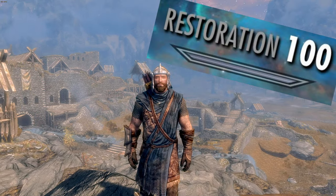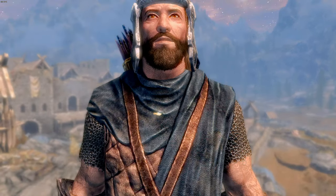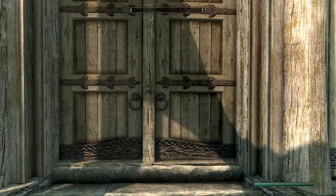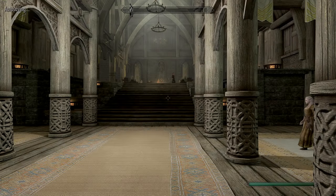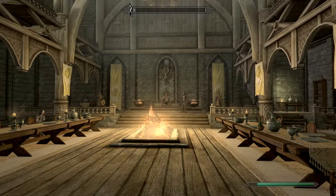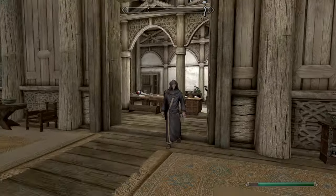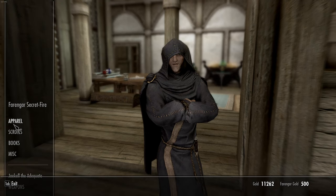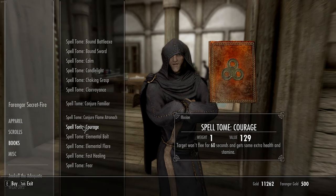So you want to level up Restoration? Well, that's good because I'm gonna show you. First thing you're gonna want to do is come up here to Dragonsreach and come inside. After we find Farengar, we will ask him what kind of books he has for sale. There he is — alright, what do you got for sale, Farengar?